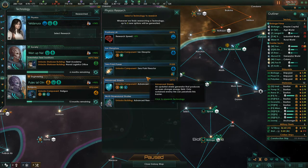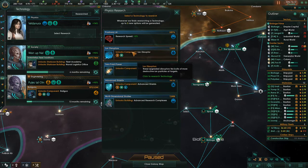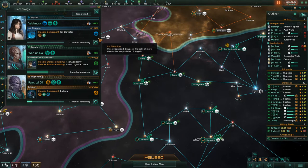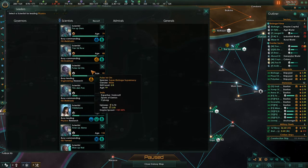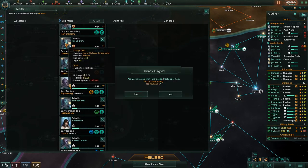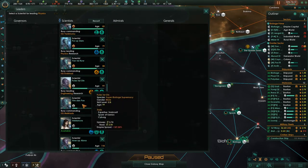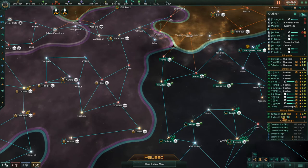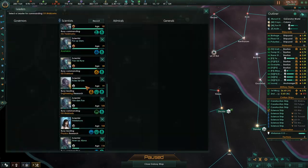I'd like to have shields and a zero point reactor. Do that or switch over to physics and get the ion disruptor. She's at 99% — what would the physics guy be? He's 87.9, she's at 99%. He's at 98% — I should have just left her on. She's doing good — genius that she is.